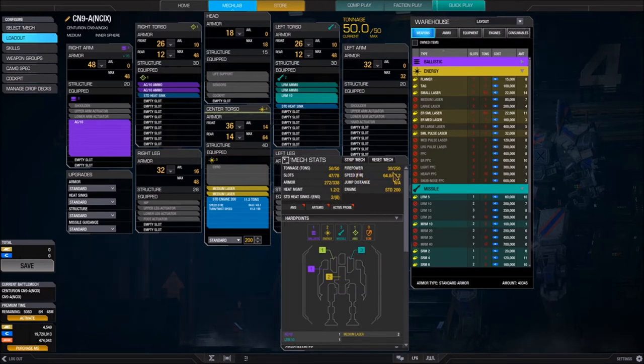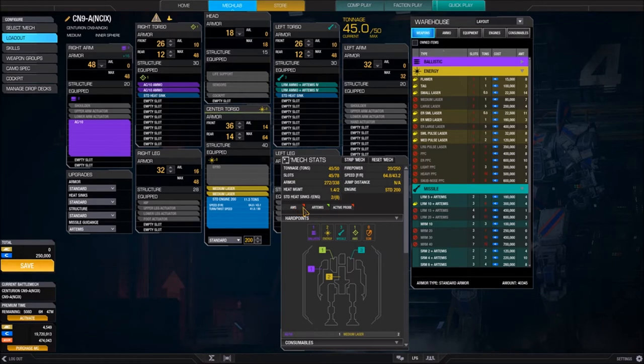Fire power listed here shows how much damage you'll do in an alpha — in this case, 30 alpha. Speed shows how fast the mech goes forwards and backwards: currently 64.8 kph forwards and 43.2 kph backwards. Jump distance shows how far you can jump if your mech can equip jump jets. You also have indicators for AMS, Artemis, and Active Probe — these turn green when that particular node is active on the mech.